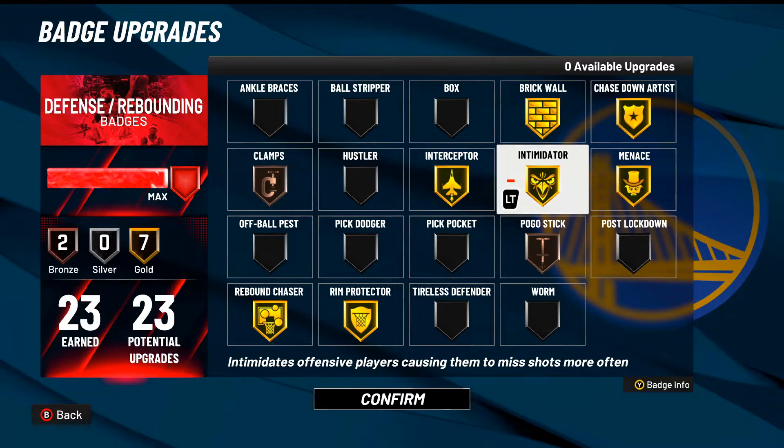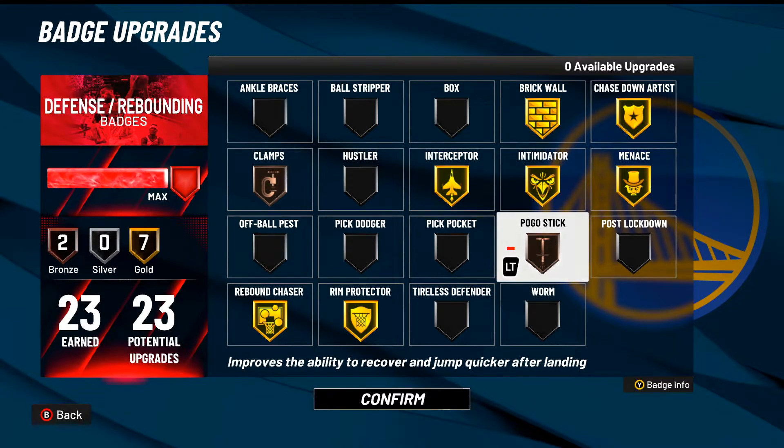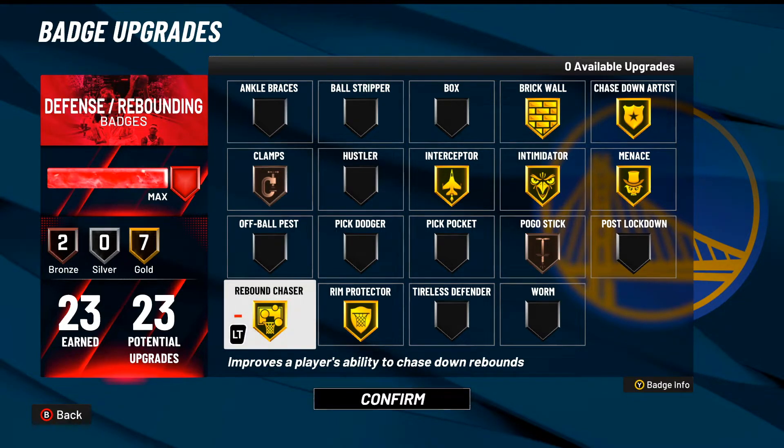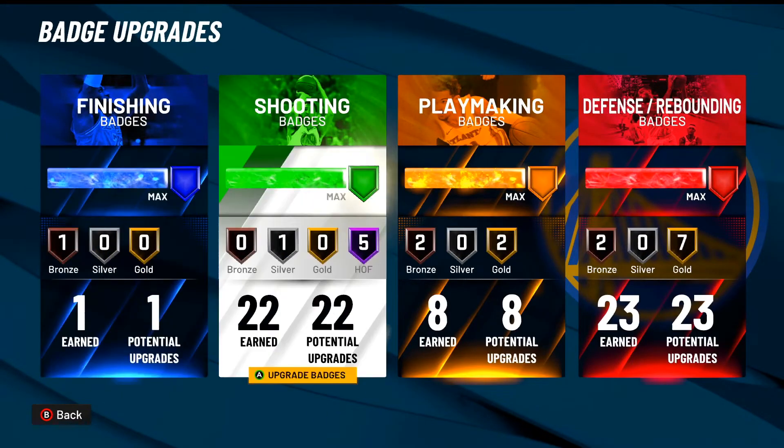Intimidator plus Menace is a key combo — paint defense is trash in this game, so Menace drops the opponent's attributes and Intimidator causes misses. Together they guarantee nobody's hitting 98 layups in your face. Pogo Stick on bronze handles players who wait for you to jump in the paint — if you bite and jump by accident, you can jump again and contest. Rebound Chaser on gold helps snag boards even when 2K doesn't want to give them to you. Finally, Gold Rim Protector comes in clutch and guarantees snatch blocks with this build.